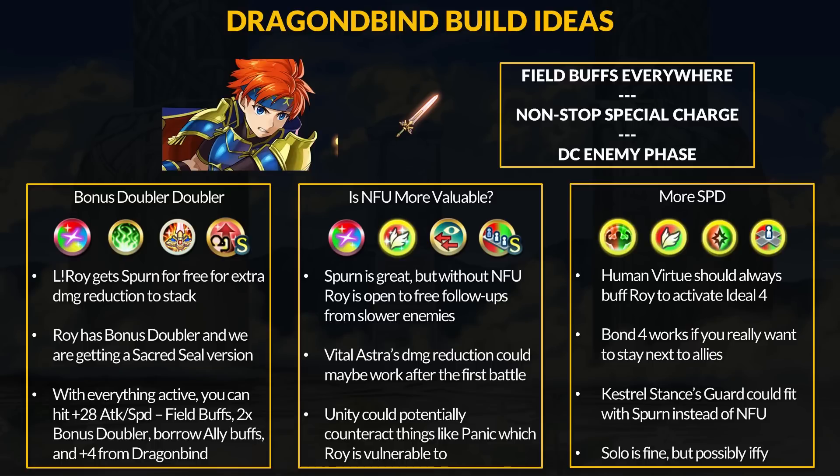For A skills, Attack and Speed Unity is interesting because as a field buff user, Roy is weak to panic — Unity can basically negate panic for two stats and it's nice with Distant Counter. If you want an A skill that is flexible on positioning, there is Attack and Speed Ideal 4. Attack and Speed Bond 4 neutralizes attack and speed debuffs. Casual Stance gives you guard, which might work with Spurn — you may get hit twice by slower units, but guard hopefully stops the special proc and you just let damage reduction do the work. There's also Attack and Speed Solo, though Attack and Speed Form might be better considering Human Virtue already requires nearby allies.